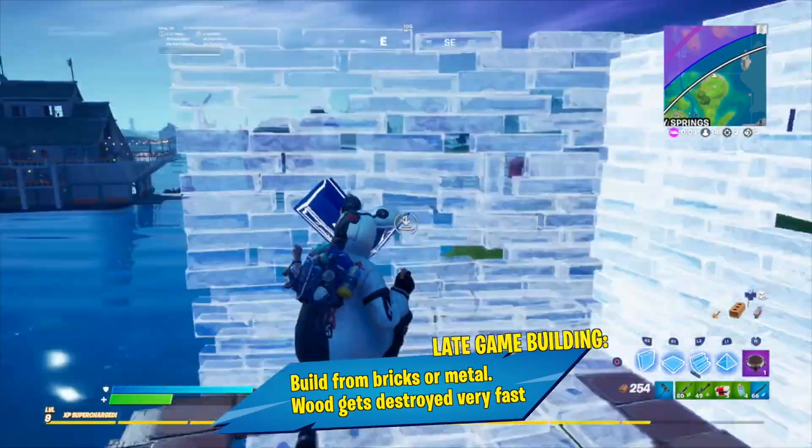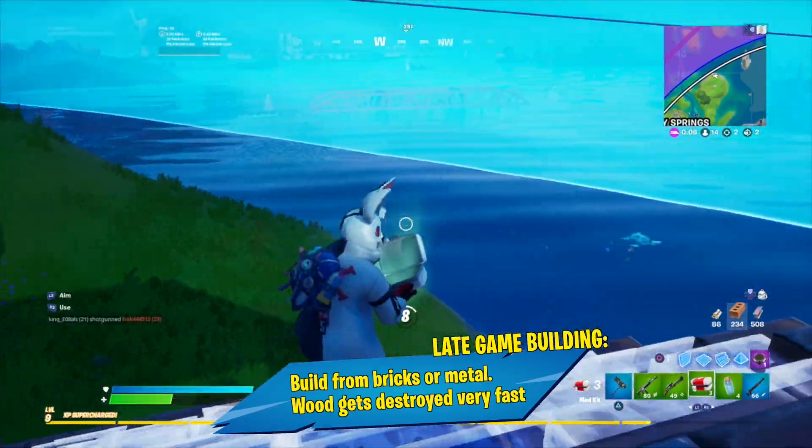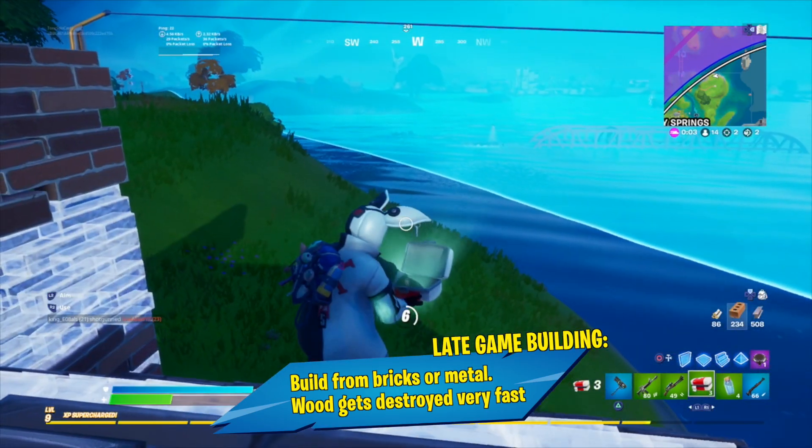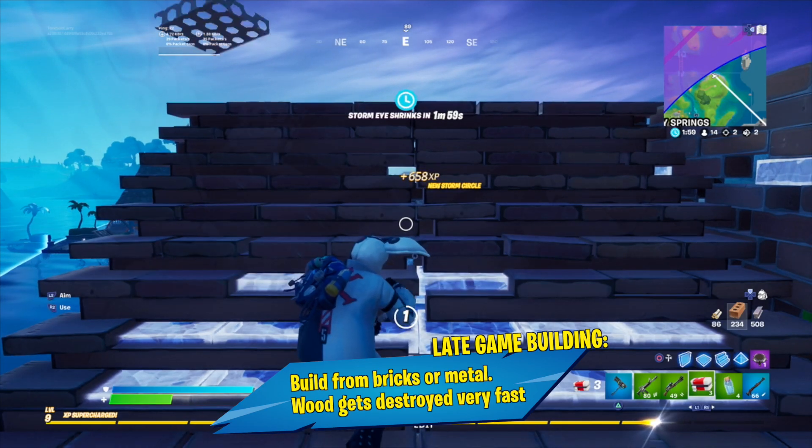If you're one of the first in the next circle towards the end of a match, and nobody is near you, you can build a small brick tower instead of a wooden one. Every wall will have plus 100 health, and this number can help you survive in crucial moments.